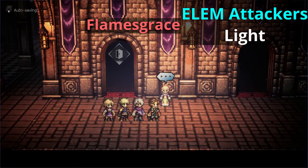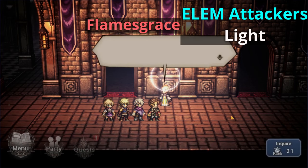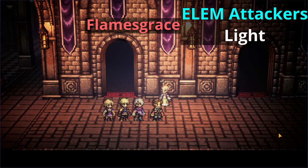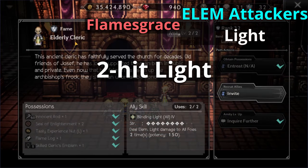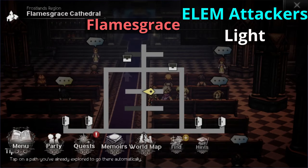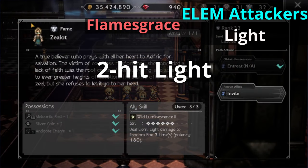For our next elemental attacker ally, let's head over to Flames Grace and go all the way to the Cathedral. From the entrance, go up and meet a bald guy. His name is the Elderly Cleric. He has a two hit light attack with a potency of 150. Currently in the game there are no three hit light attack allies. Not too far from him, we also meet our next two hit light ally in the very same Cathedral. In the center of the map you'll find a female NPC called the Zealot. She has a two hit light attack that's a little bit stronger than his, with a potency of 180.